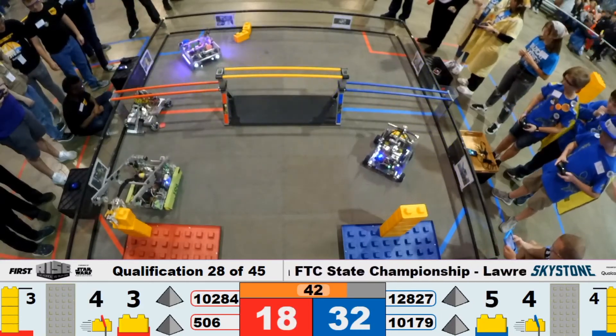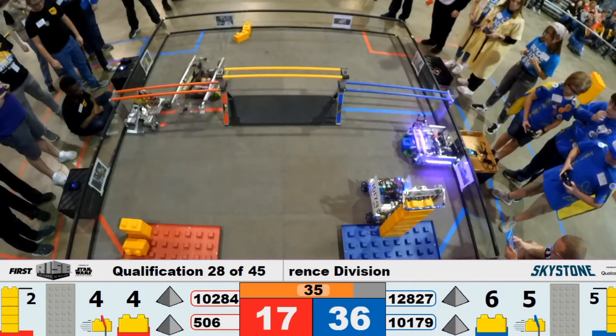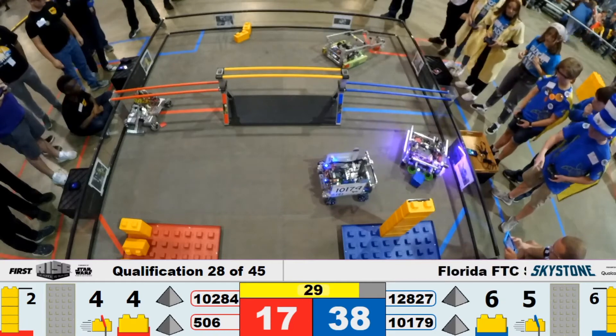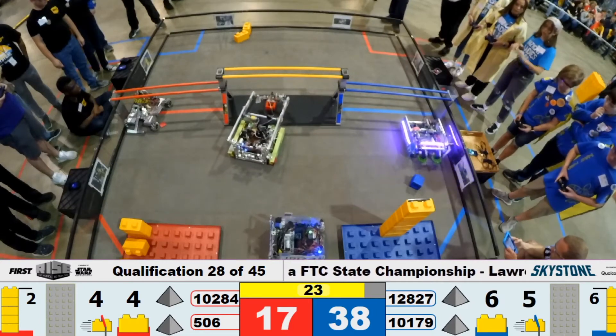Red Alliance — and down goes the stack. On the Blue Alliance, Tech Turtles now putting the 6th stone on. We see Pandera getting ready for endgame. Looks like they dropped their capstone, but they can still recover.